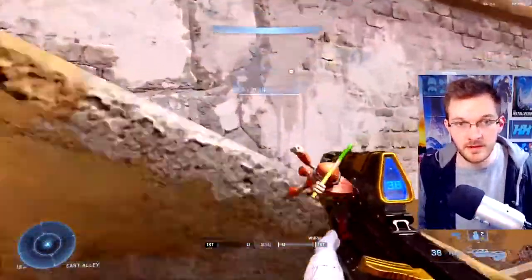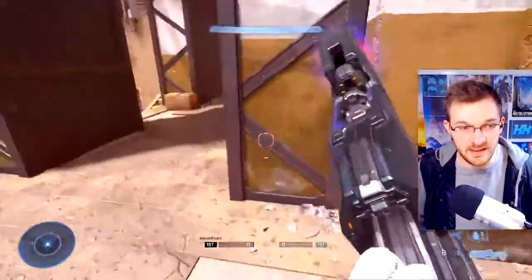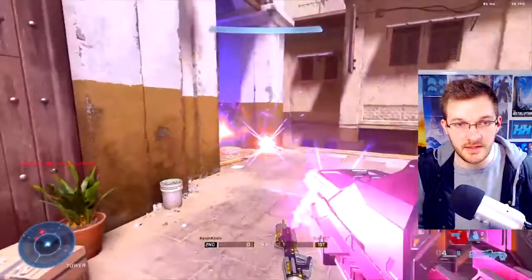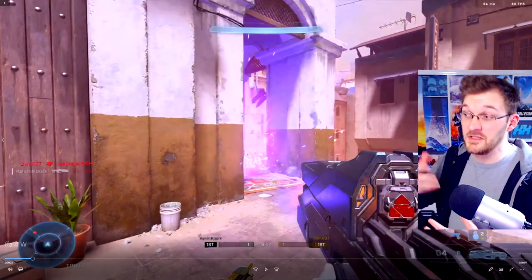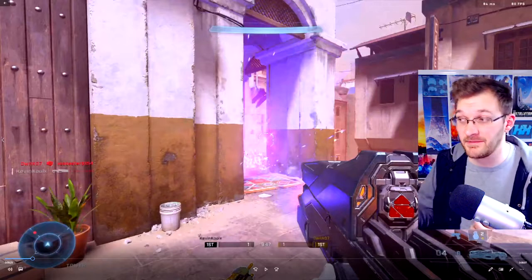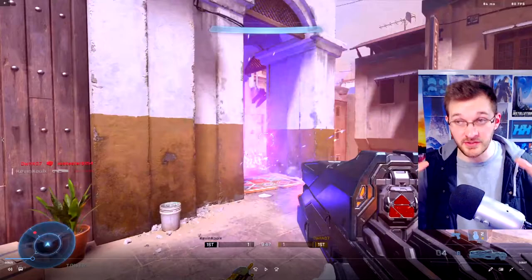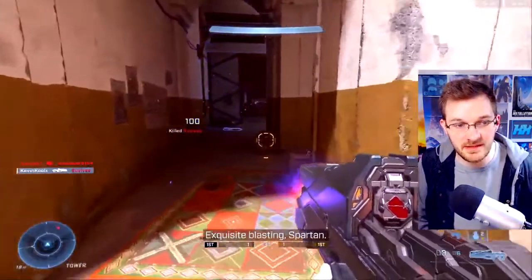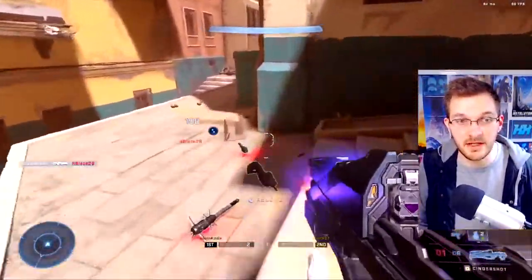I go straight for that Cinder Shot that spawns on this variation of the map — luckily it was uncontested. I take a look around, check the radar, see him coming around, do one shot right there. I heard him make an impact sound, which means I definitely landed my shot. I didn't really notice the hit marker because the explosions are so huge with the Cinder Shot. I spam enough shots, check my radar again, look down below, and pick up a second kill.